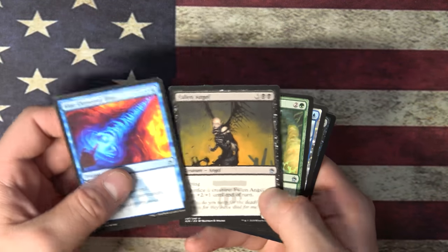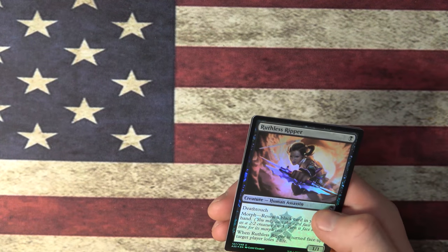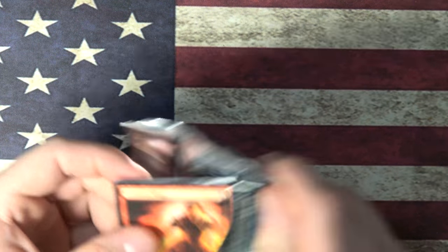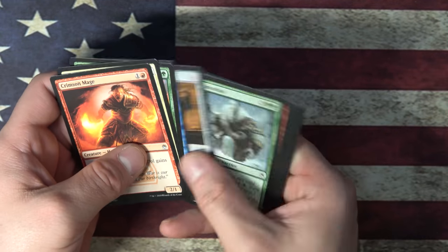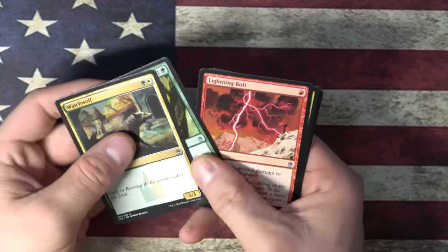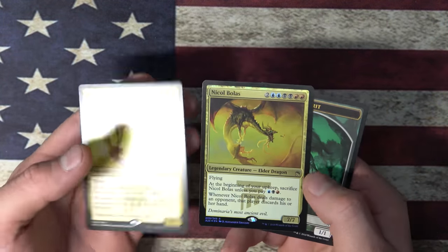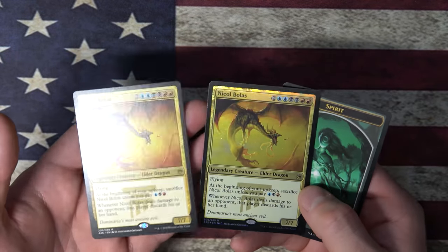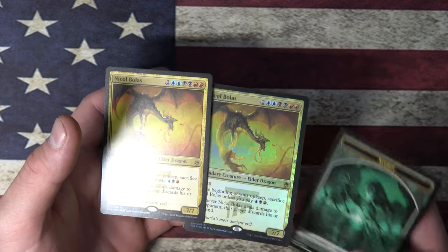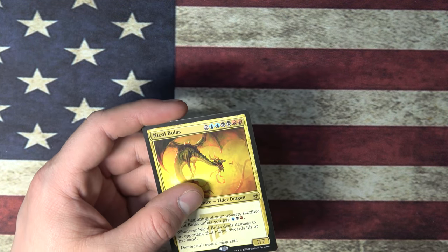Blue Elemental Blast. Fallen Angel — I like Fallen Angel. Invigorate. Bident of Thassa. Ruthless Ripper and a Spirit Token. Let's keep on going. Watch Wolf, Cavu Prater, Lightning Bolt. Nice. Nicol Bolas again. Whoa, what the hell? Look at this — I got a Nicol Bolas and a Foil Nicol Bolas in the same pack. That's pretty freaking spicy right there. I have no idea how much Foil Nicol Bolas is worth — it can be worth a ton. I'll probably check that at the end. Regular Nicol Bolas ain't worth a lot, but Foil Nicol Bolas might be worth like a fiver. Maybe more. But that's pretty cool — to get the foiled and the non-foiled in the same pack.